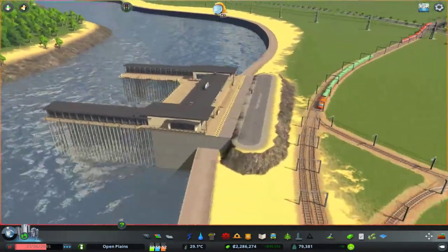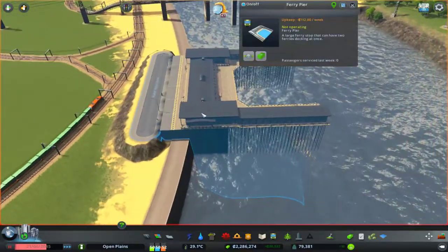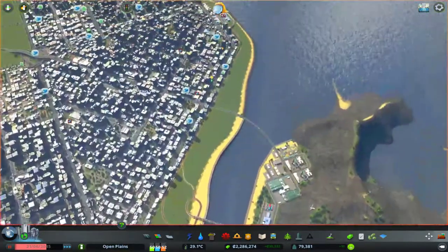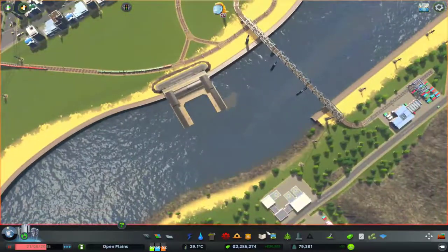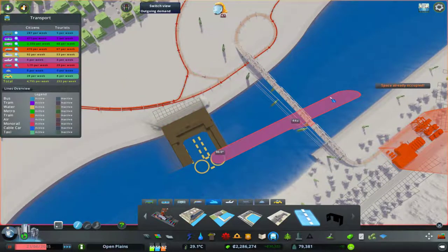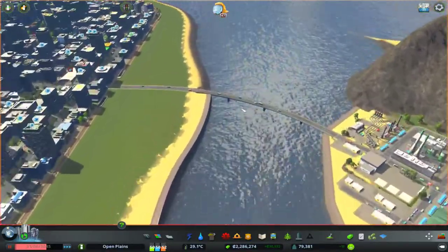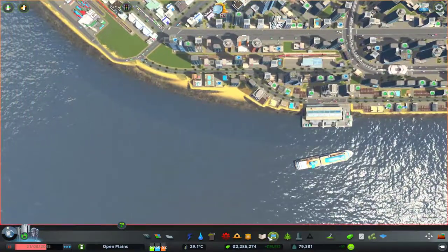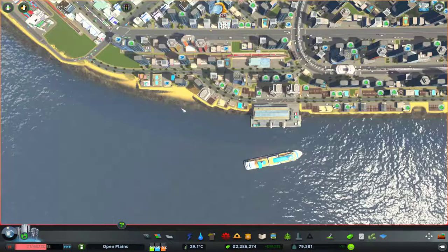There we go! Sorted. So for some reason that's lifted it off. I don't know what to do with this game sometimes. Why do that? Will ferries be able to get underneath this thing though? That is one issue we will need to find out. No. So we will have to raise that bridge up, probably this bridge up as well, because I would like a ferry stop down here.